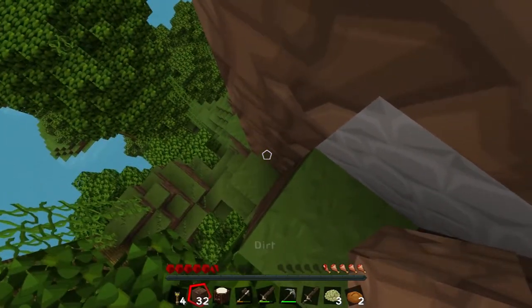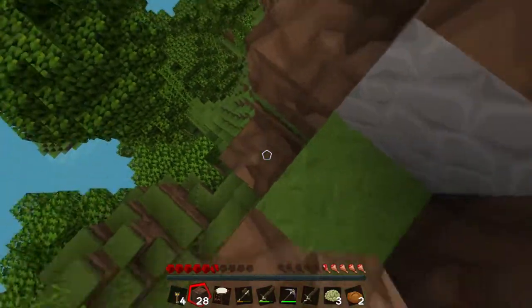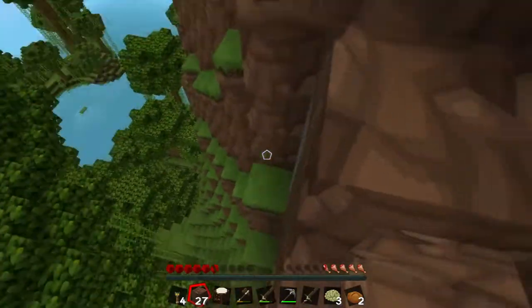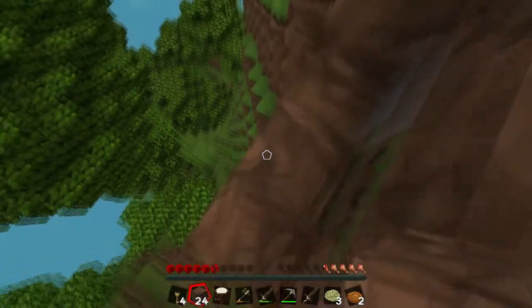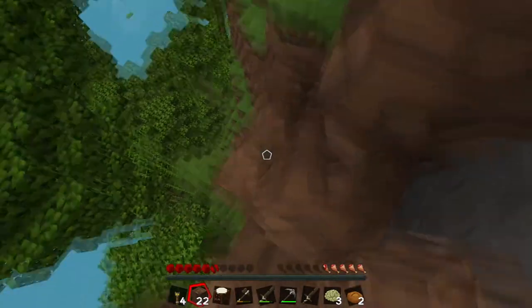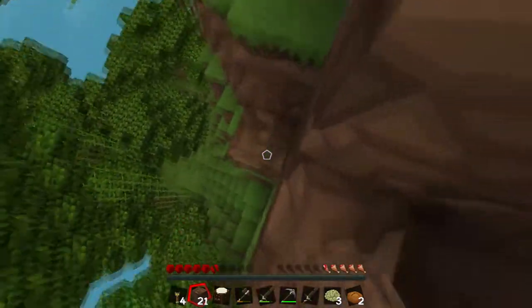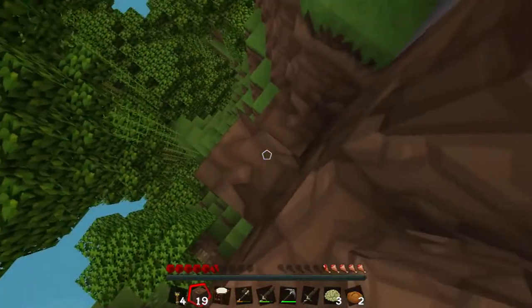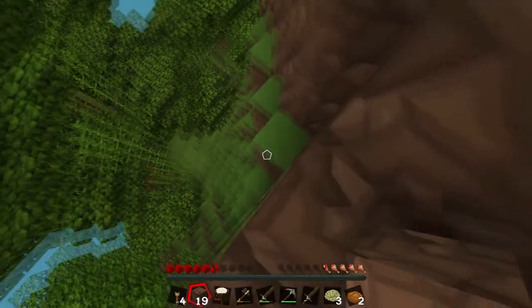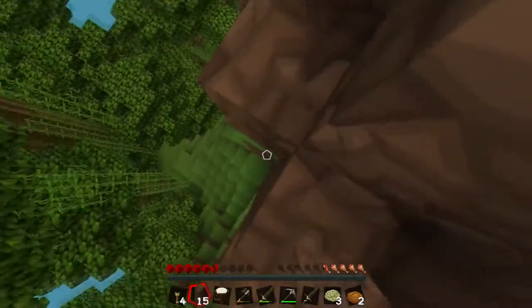They've got an axe. How do you make fences — six sticks? How do you make fences? Six sticks? No, you don't. Yes you do. We're in 1.8 — the recipe's changed. Has it changed? Yes. Oh I don't know how to make them then. That's not good.